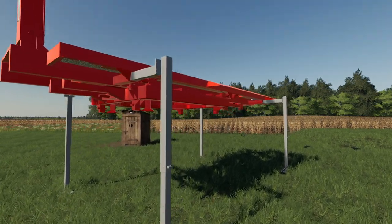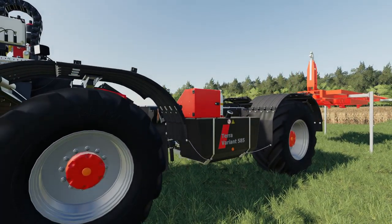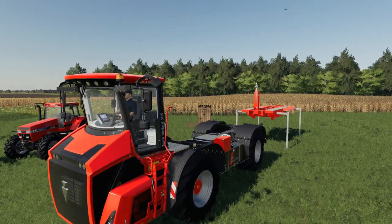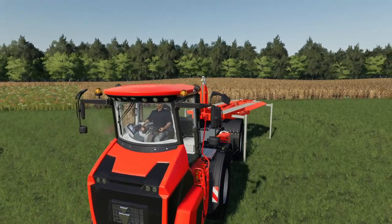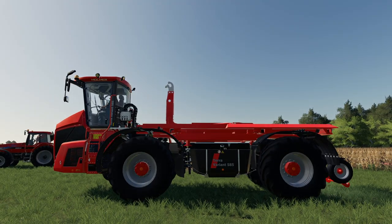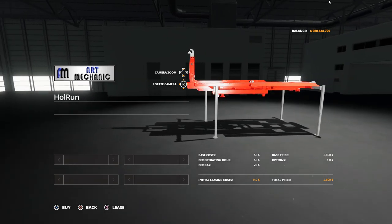Up next we have the Hole Run, which is basically an IT Runner Trailer Dock for the Terra Variant. If you have the Horner Terra Variant — which was a free mod download from about last year — you will have this piece of equipment. You can simply use it with this new Hole Run docking, back into it just like any other piece of equipment, and you've got an IT Runner compatible with all your IT Runner pieces of equipment. You'll find the Hole Run inside your trailers section. There are zero options available and it sells for $2,800.